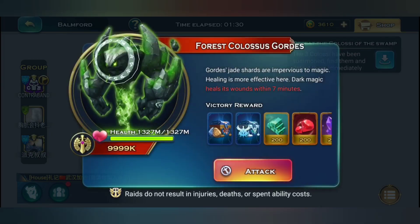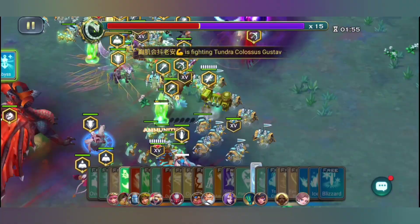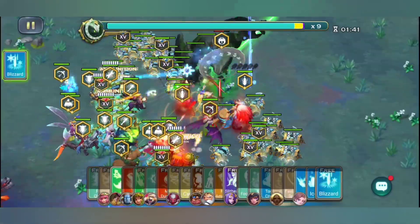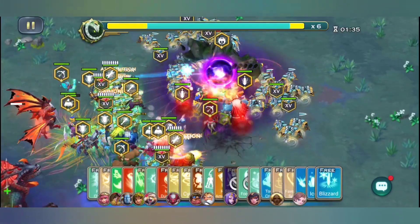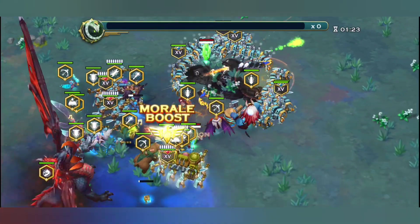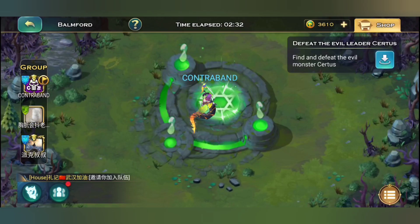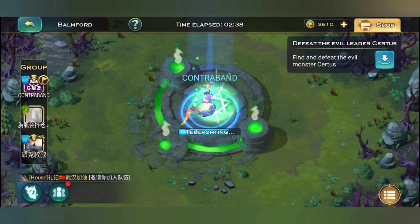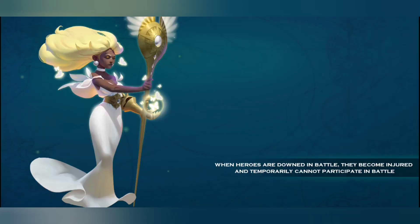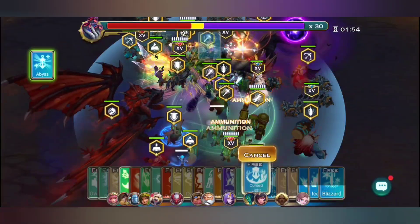The Conquer event will only open after you've participated in the Drake event, so more reasons to join Drake. It has three stages: invasion, siege, and war. In invasion, neutral armies spawn on the map — like the silver wing guards or chaos cultists — and you earn points based on how many you defeat. The siege stage is like the shadow legion event where you destroy camps or strongholds for points. The war stage lets you attack enemy strongholds directly.